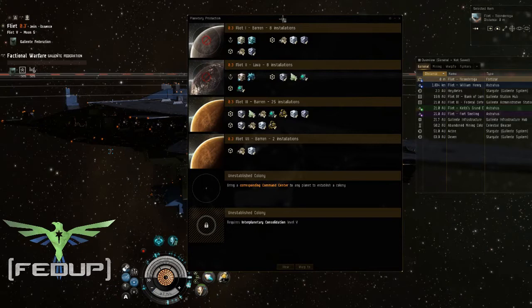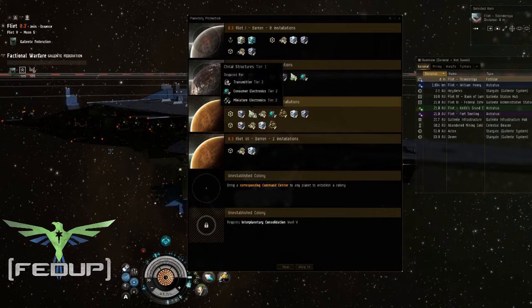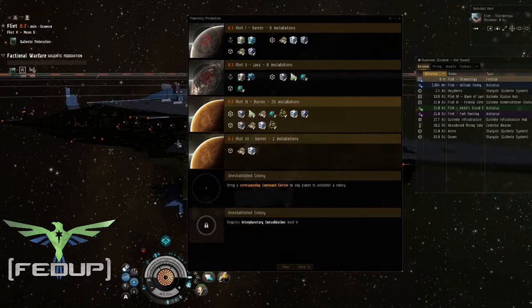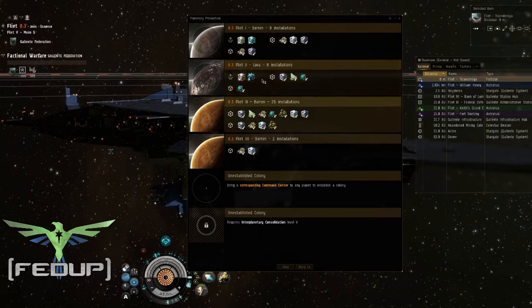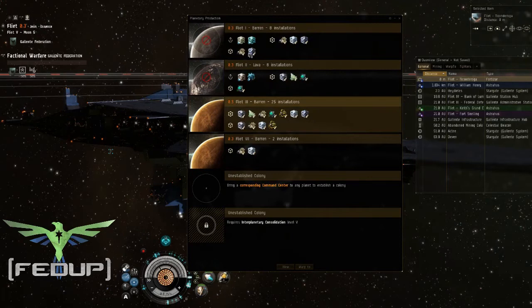Immediately this is a way cooler interface. It shows the type of planet that things are on in a very visual way. I think it's just showing what kind of things I have on the planet — the things that I'm extracting. I've got eight installations here, eight installations here, and 25 installations there. So there's my three-part factory: barren, lava, barren. Let's check them out one at a time.